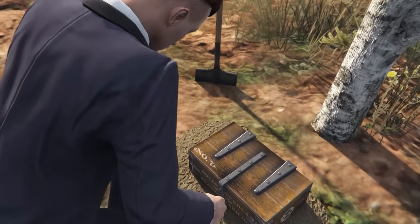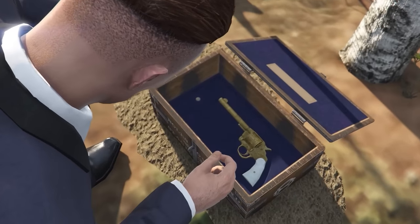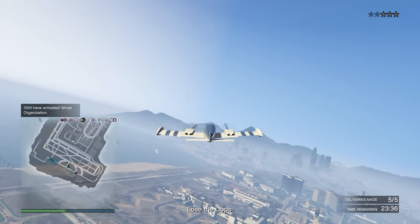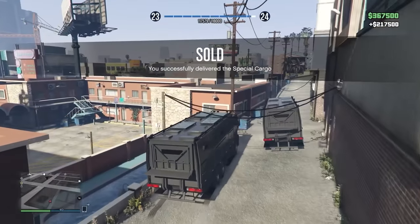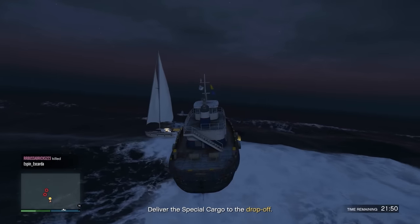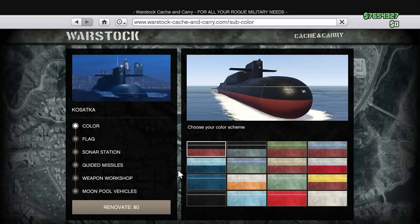The beginning of the grind was difficult because I started off with nothing, but after doing some events and grinding out our first ever business — the CEO Cargo Crate Warehouse — I was eventually able to save up $2.2 million to buy the best business in the entire game, the Kasaka Submarine.